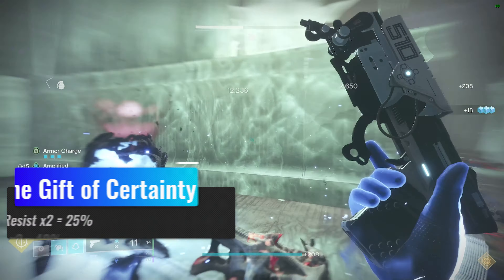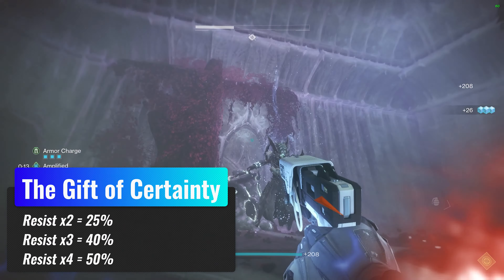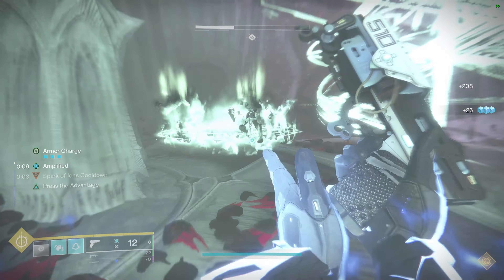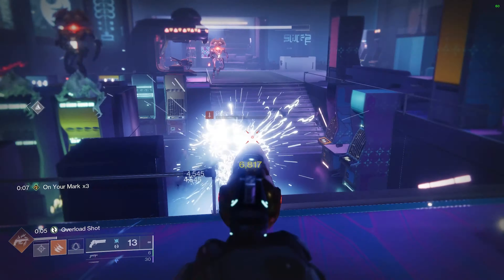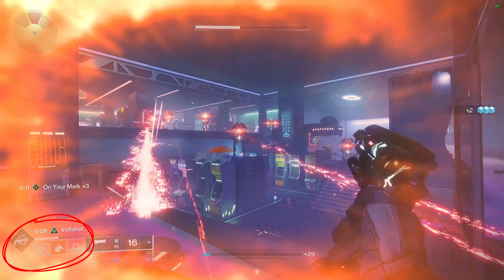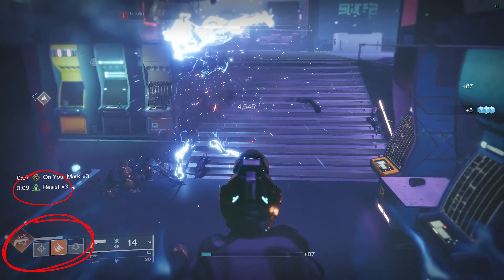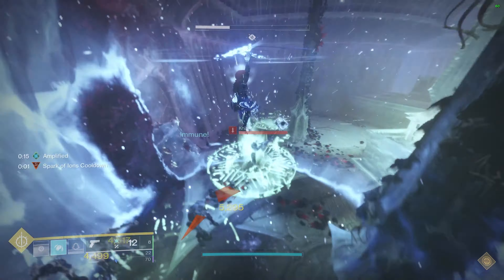A while ago I made a video on a team build setup that had the goal to, with ease, maximize your damage resist. We were pressing near immune levels of damage resistance, reaching all the way up to 96% DR. I bring this up now because I give you a build that reaches almost the same level of damage resist but no longer needing a second player with you.